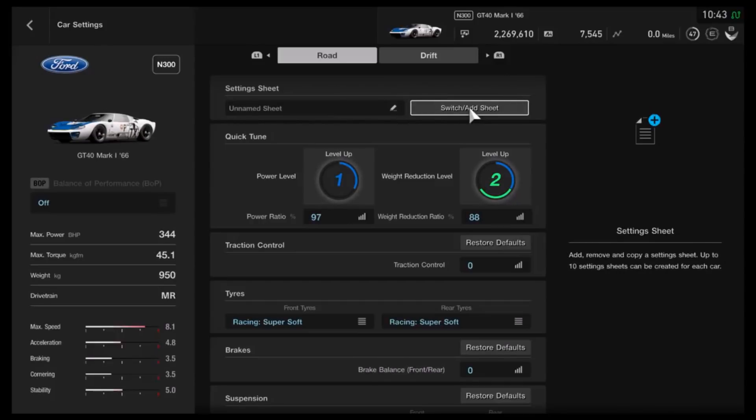This car is running N300, just like the Crossbow, but it's a better car — it's faster in a straight line and I prefer the handling personally. Some people will prefer the Crossbow, that's the nature of the internet. The only disadvantage of this one is the cost: it's a 2.8 million credit car, which is a pretty hefty downside for those who don't have the cash.